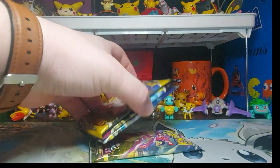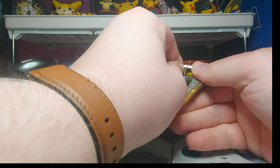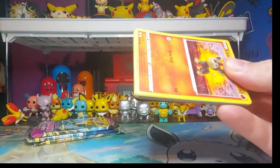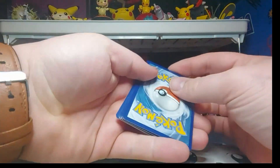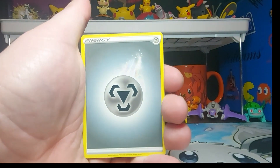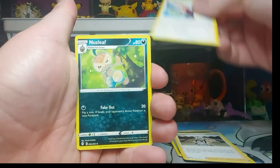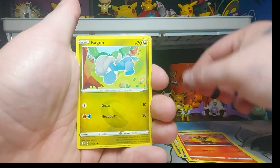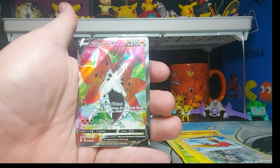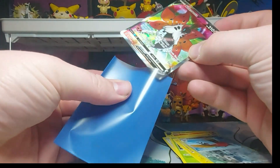We have two Astral Radiance packs, one Fusion Strike, and one Evolving Skies. We'll do Evolving Skies first. Usually when I organize these I always like doing Evolving Skies last, just because Evolving Skies is everyone's favorite set to come out of the Sword and Shield era — I think Crown Zenith might be one that can compete with it. Cards: Metal Energy, Gordie, Braviary, Nuzleaf, Litleo, Bagon, Lilipup, Seedot, Pikachu, reverse holo Fletchinder, and a Volcarona V full art — nice, don't have this one yet. We'll sleeve that up and put it to the side.